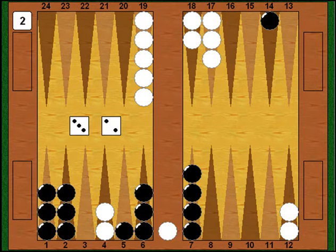Myberg needs a good number and gets one — he rolls 3-2, a fine shot. He enters on the 3 point and keeps it going two more pips, hitting me off the 5 point. Once again I'm back in white's home board looking to get out.